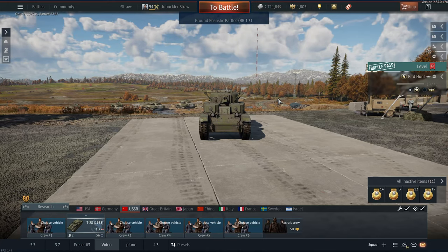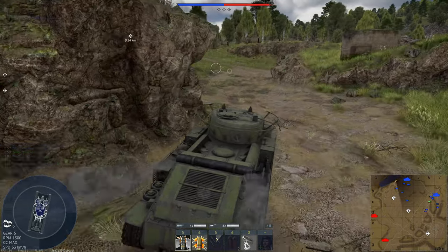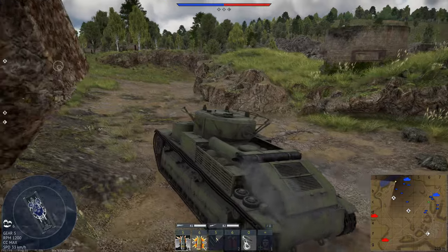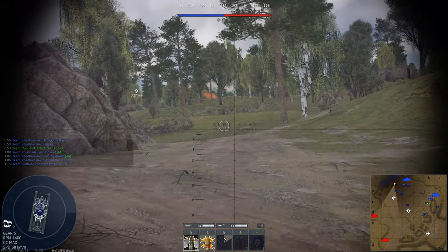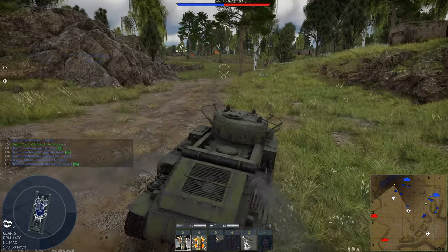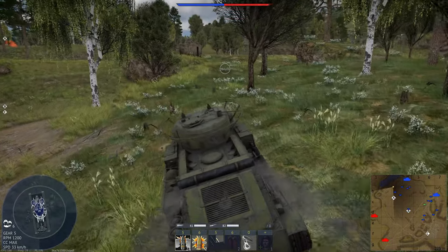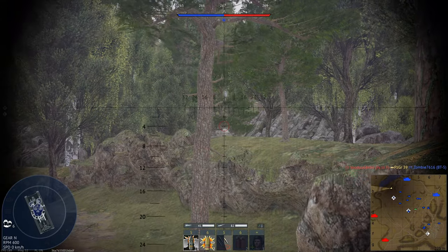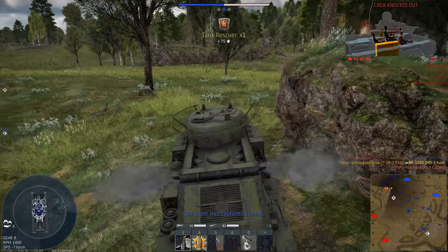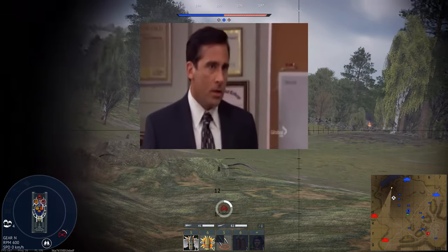Next tank — all right boys, it's the T-28 1938 version, let's hop right into it. We're gonna rush up to the side of A and just see what we can do, try to be a little bit of a brawler. I'm not gonna go up on the sea pill but we're gonna be brawling. We have no armor but we have a lot of crew to make up for that.